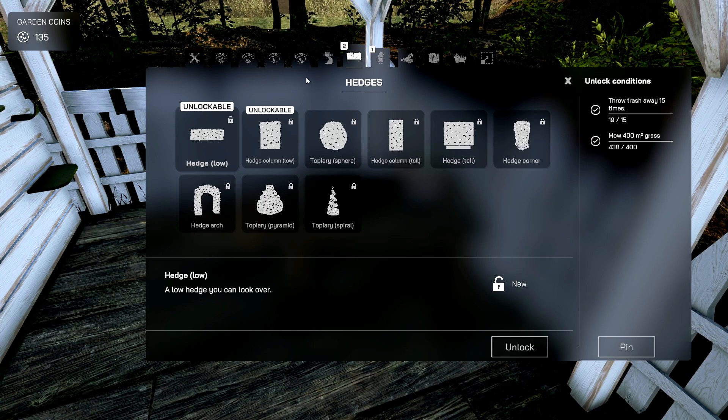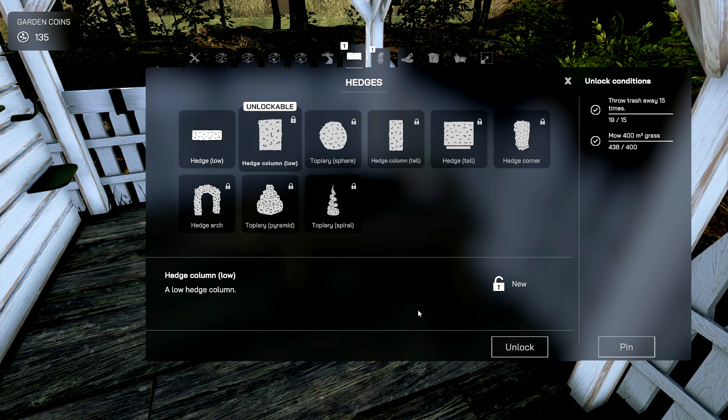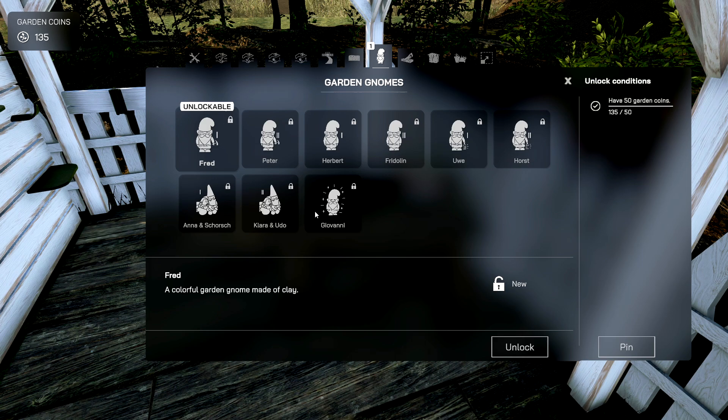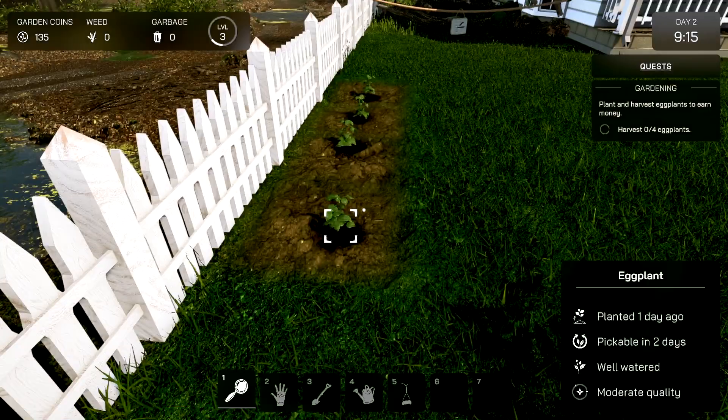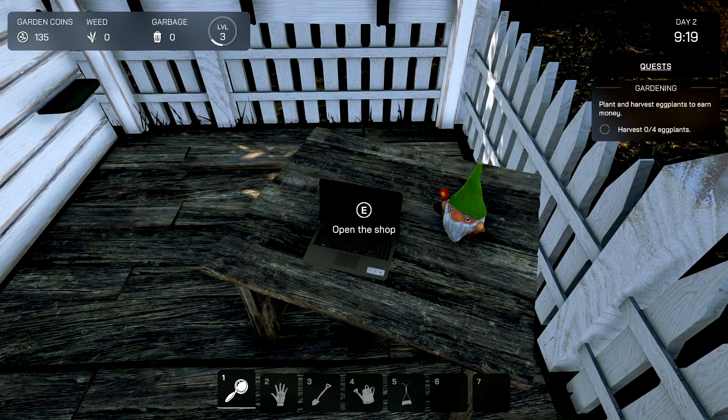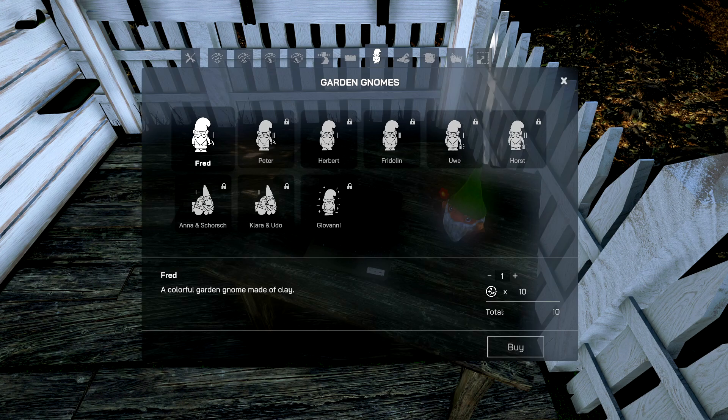Let's see what the new unlockables are over here — Hedge Low, Hedge Column. It always gets you mosquitoes and I don't like them too much. Oh, Fred the Gnome. All right, Fred the Gnome, just screw off. I'm still waiting for this plant to finish and harvest. We still have that to complete — I guess we can put a little gnome down at this point, whatever.